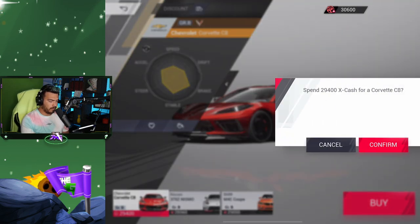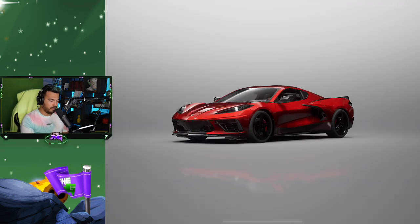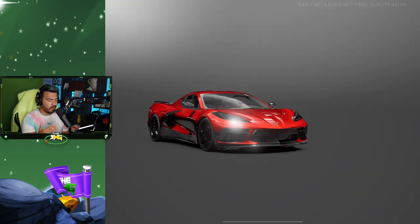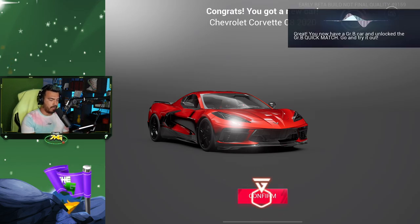Let's just spend it — sure, why not, it's not my money! Keep in mind this is a beta, so they might be working things out. Maybe in the future they'll have different stuff. You now have a Grade B car and have unlocked the Grade B quick match — go try it out!